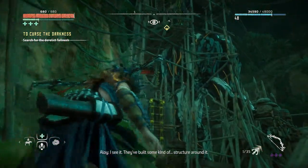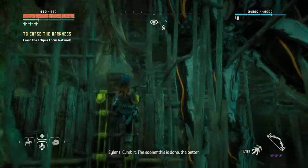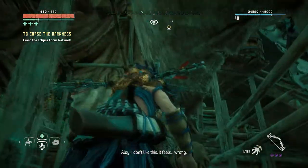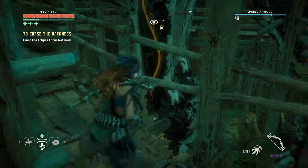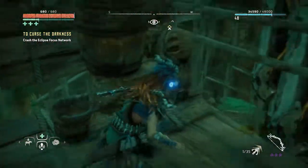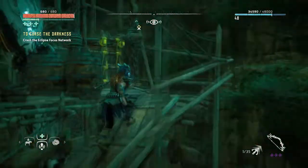I see it. They've built some kind of structure around it. Climb it. The sooner this is done the better. I don't like this. Feels wrong. Everything here is wrong. Just get to the module and destroy it. There was like a little triangle function right here. Apparently that had no purpose.